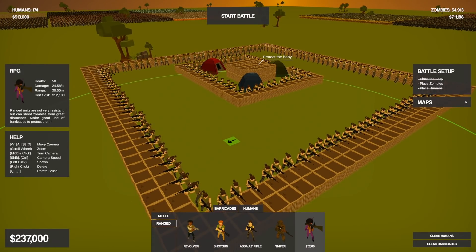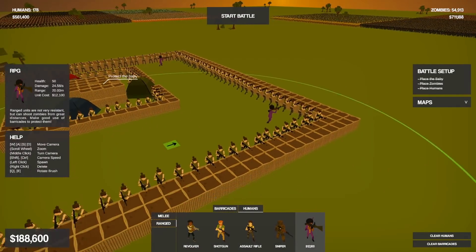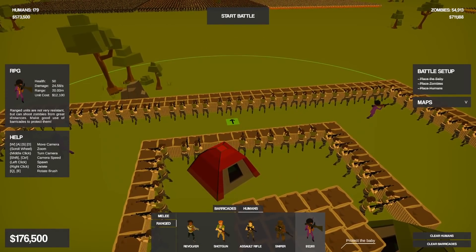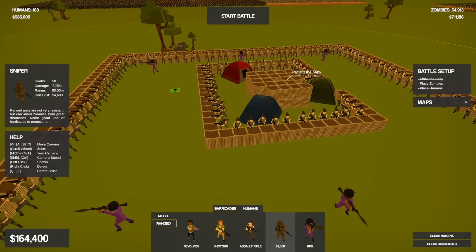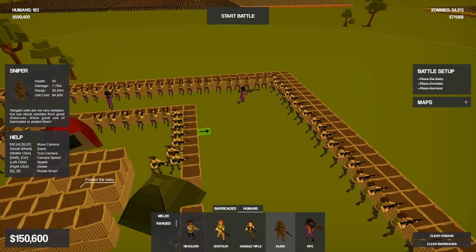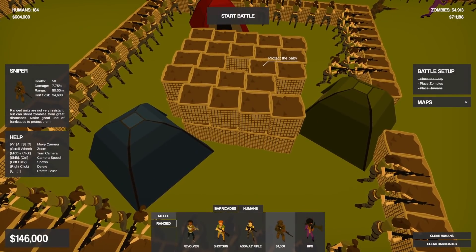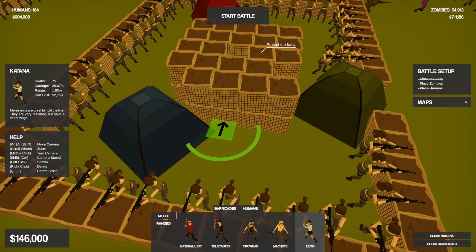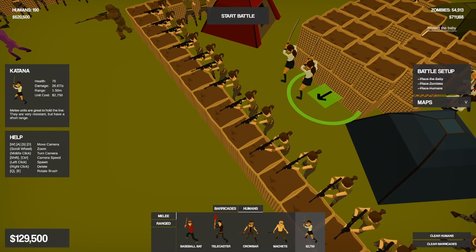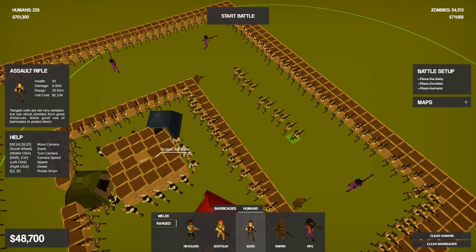We have our two layers of assault rifles. Let's go ahead and stick an RPG on every corner to cover those angles — the front's a little bit bigger so maybe we'll stick one here and one in the middle. Let's get our snipers up on the corners once again. We still have a ton of budget left — this is ridiculous. We'll do katanas around the baby bunker as a last layer of defense.